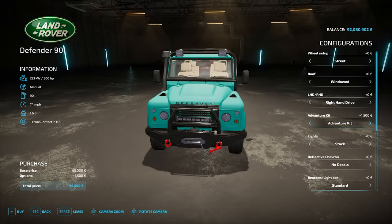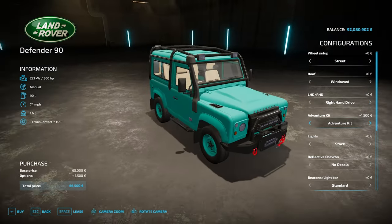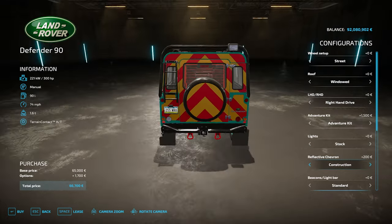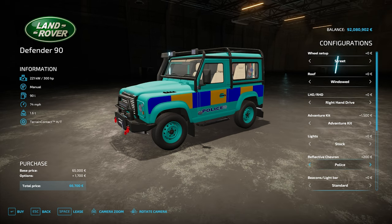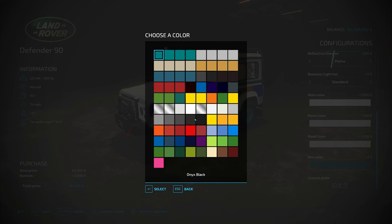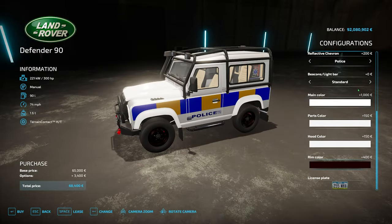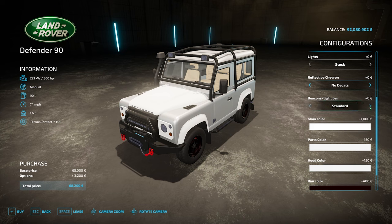Left-hand drive or right-hand drive — a fantastic touch, very rarely do we see that as an option. Adventure kit: a front grill, steps at the side, or grill and steps together. The full adventure kit includes a winch on the front — which doesn't work at the moment — plus robust bull bar, roll cage, ladder on the back, big flood lights, and a snorkel exhaust. Lights: stock or LED for extra brightness. Reflective chevrons available as well for construction roleplay.